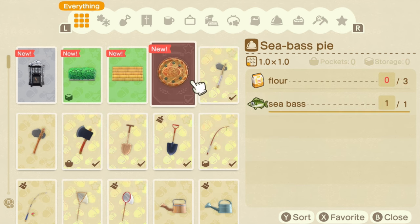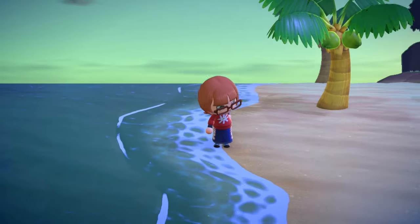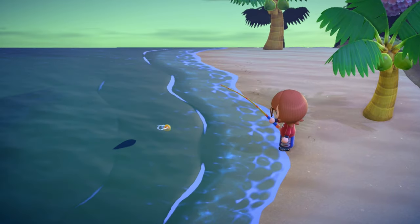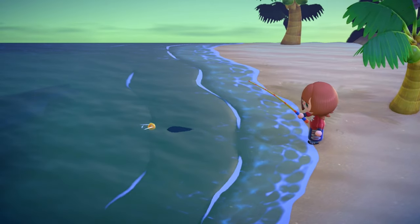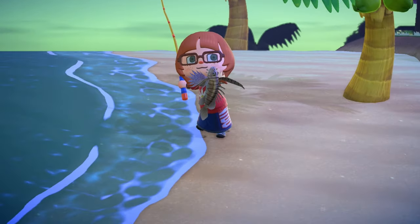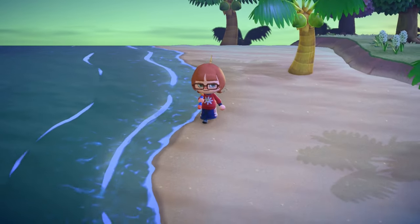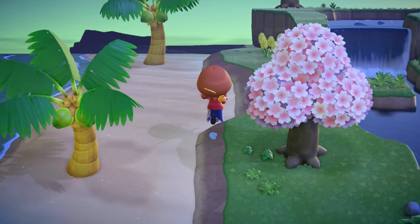There's a sea bass cooking prompt - we should make sea bass pie! I do have wheat, though I can't remember how to make flour - maybe a DIY recipe. Let me get my cool rubber duck fishing rod out! First catch is a zebra turkeyfish - oh my god, that is so cool! What the hell? That is actually so cool! And I love that there are little places for you to jump on this island in case you didn't bring your vaulting pole.